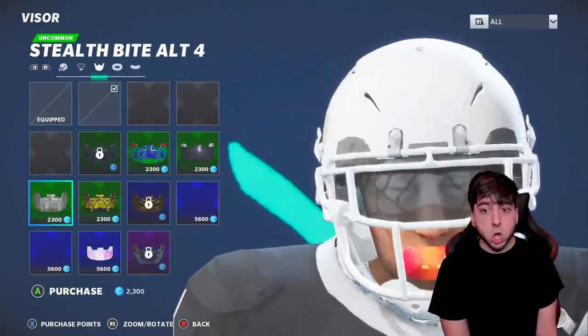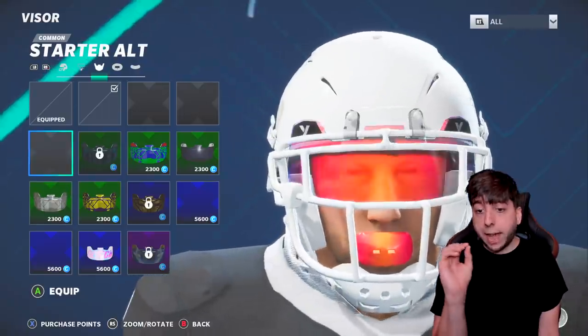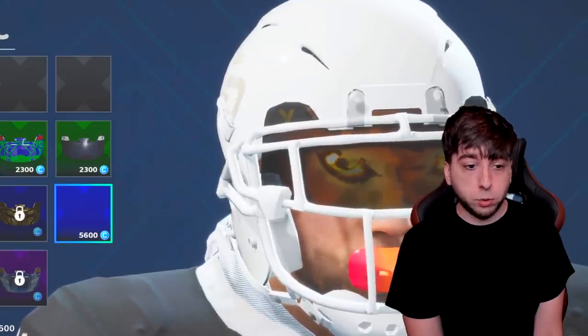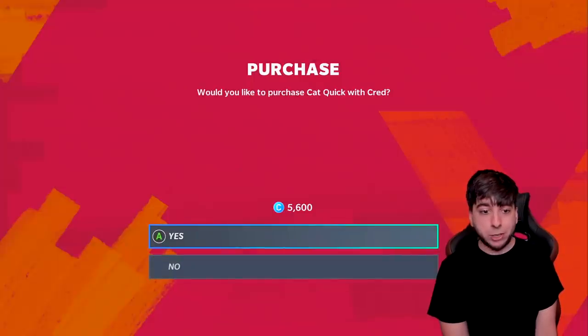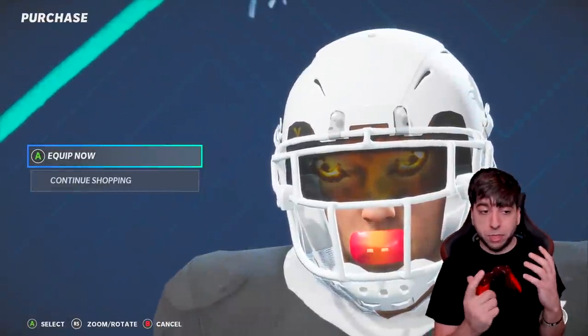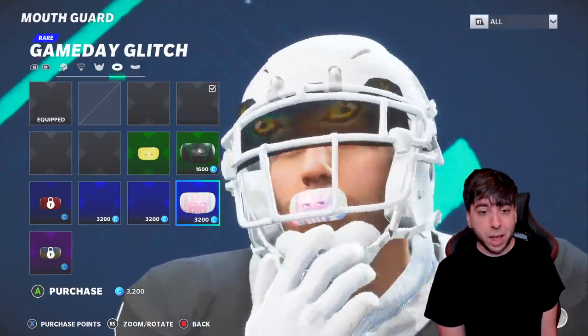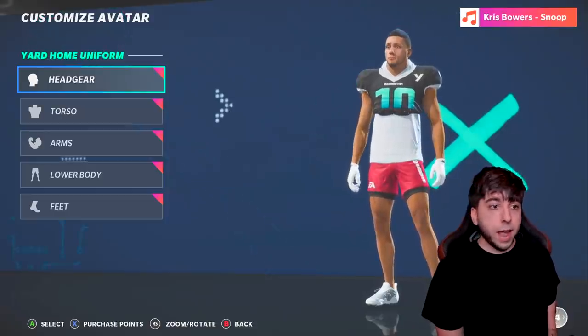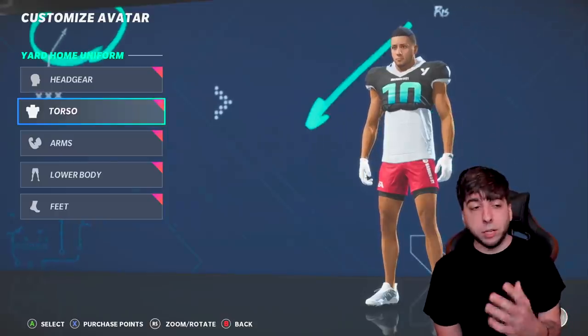Next up is the visor — let's see what they got. Oh my, it looks so clean, like that red — that's clean, I have to do that. We're gonna go ahead and purchase this one as well. We're finding a lot of cool looking things. I'm gonna go ahead and buy that mouthpiece as well for only three thousand — that's not bad. All right, we're done with the headgear.